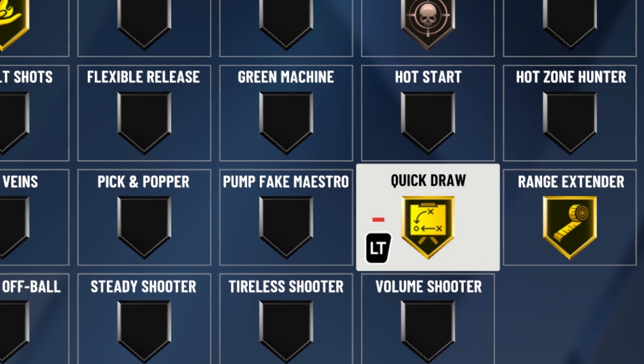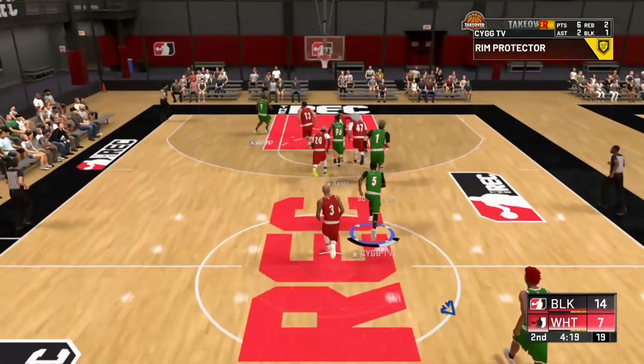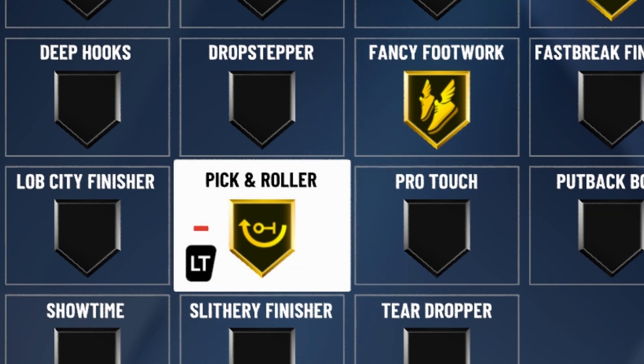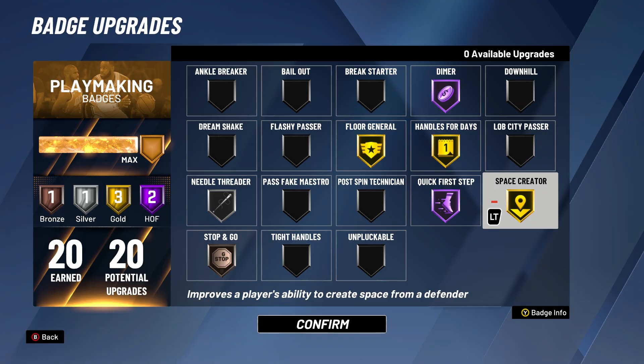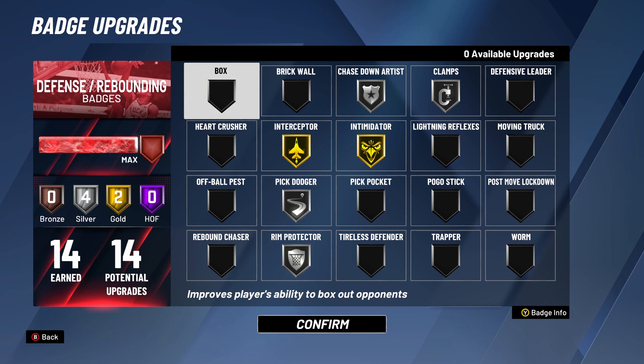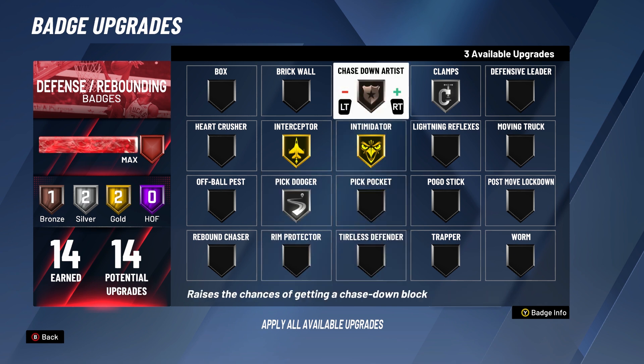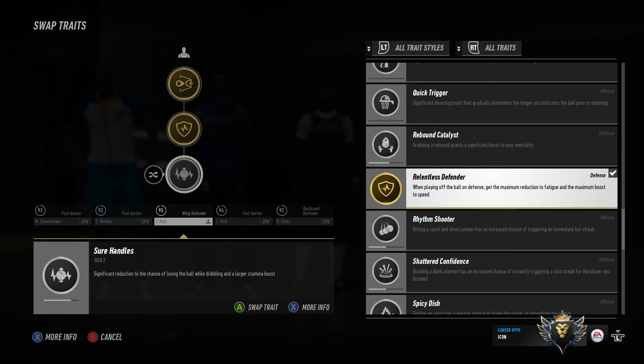There were many other badges that could have made the list that 2K kind of took from NBA Live 19 — like On the Road versus Pick and Roller, Step Back and Step Off in NBA Live 19 versus Space Creator in NBA 2K20, and Marathon Runner which gives your player stamina on offense versus Handle for Days in NBA 2K20 which gives your ball handler stamina during dribble moves. But if you guys enjoyed this video — I'm not saying NBA Live 19 was better than NBA 2K20 — it was just something I noticed that caught my interest. Until next time, it's your man Pooh CYGG, and I'm out.